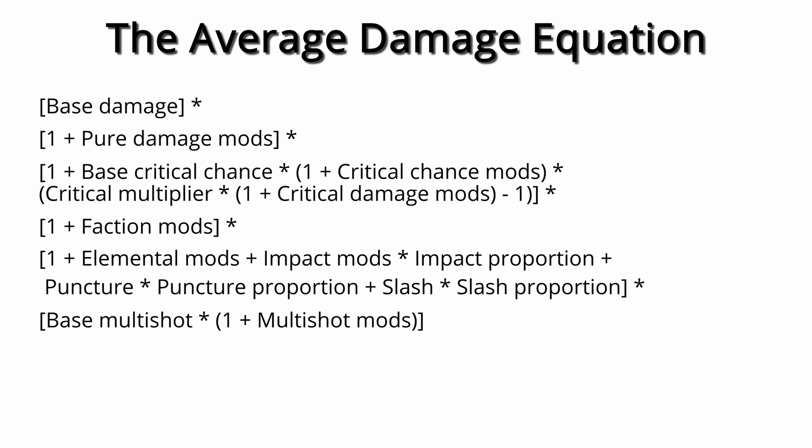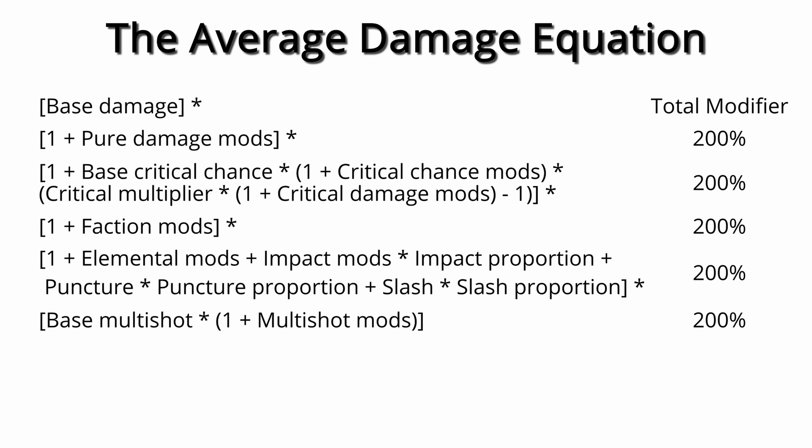Finally, marking the difference between damage per bullet and damage per shot, we have the multi-shot term. Just like the pure damage and faction damage portions, we're adding up the multi-shot modifiers plus one. However, we're also multiplying them by the base multi-shot, which accounts for weapons — normally shotguns — which start off with more than one shot per shot. Each separate term in the equation is multiplied by all the others, stacking pure damage, critical damage, faction damage, elemental damage modifiers, and multi-shot all on top of each other. Doubling the value of each of these terms — a 100% increase each — would give you a final multiplier of 32x to your base damage, versus just 6x if you increased elemental damage by 100% five times over. Multiplicative stats beat additive bonuses hands down.